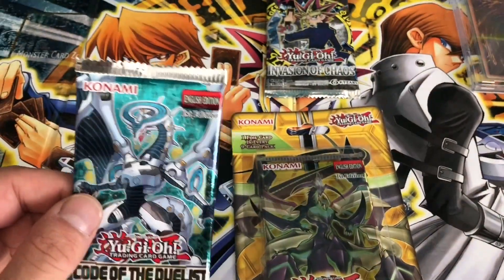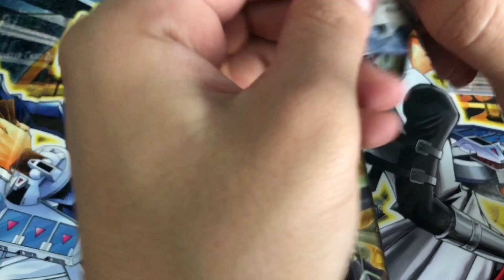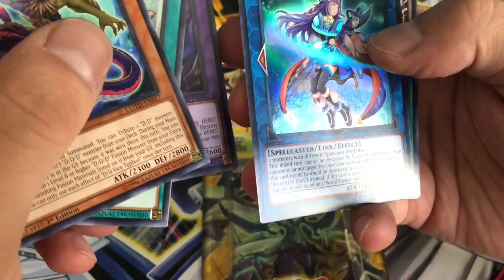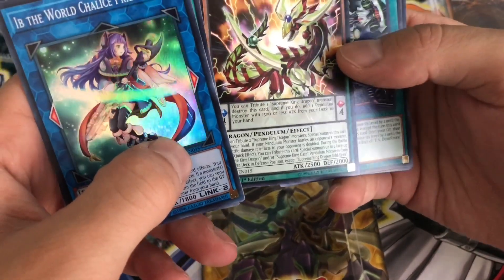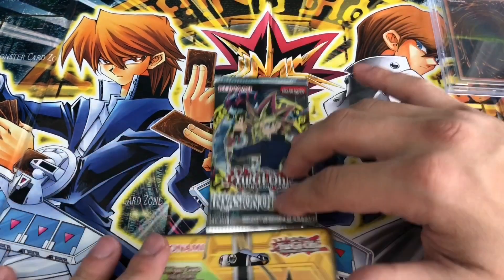Code of the Duelist. Destiny Hero of Dangerous — awesome card. And IB, the World Chalice Priestess. Supreme King Dragon Odd-Eyes. I also don't really know why they made link monsters blue — I don't know if they ever made an explanation for that.